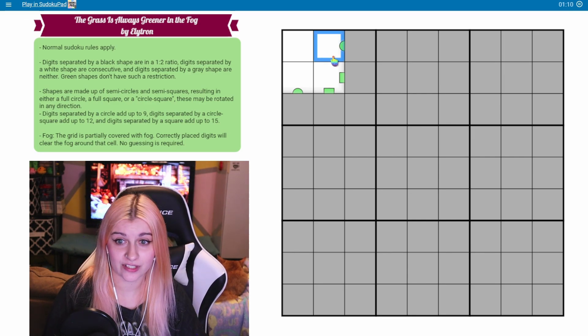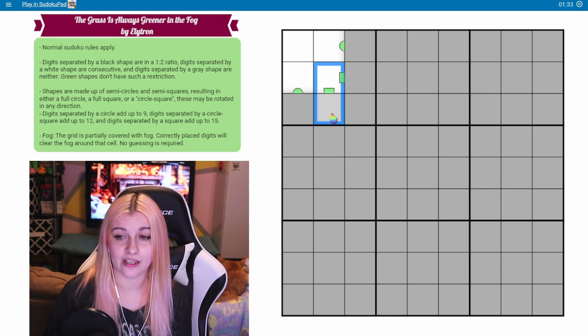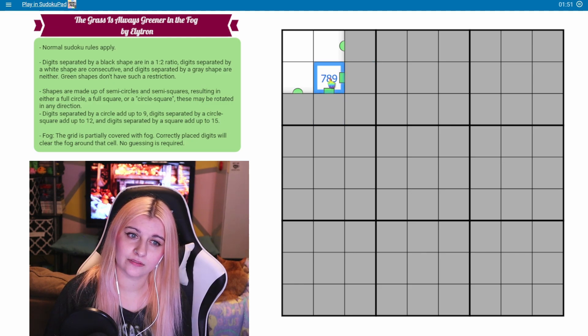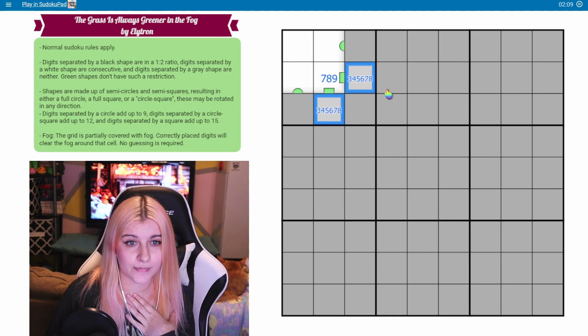So since we can see this is half a circle, this is either going to sum to 9 or 12. And these will either be 12 or 15. I think one will be 12 and one will be 15. If they were both 12, then this would be the same number. If they're both 15, then this would be the same number. So I think one of these is 12 and one is 15. Maybe I want to look at the overlapping options between 12 and 15. For 15, I'd have to use 6, 7, 8, 9. For 12, I can't use a 6, so it would just be 7, 8, 9. Kind of a lot of options.